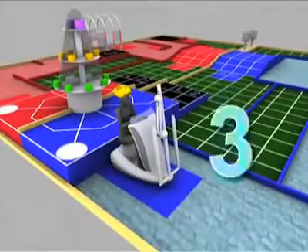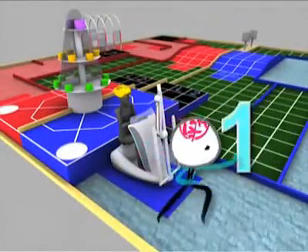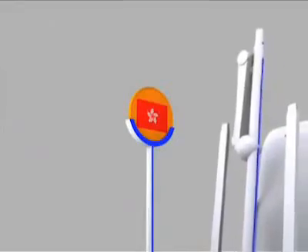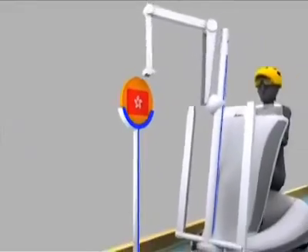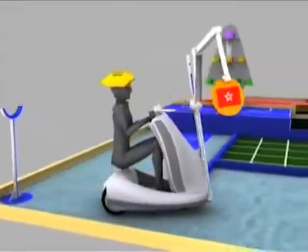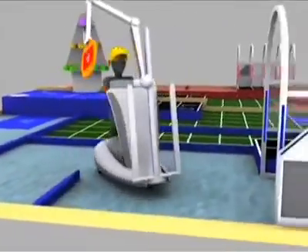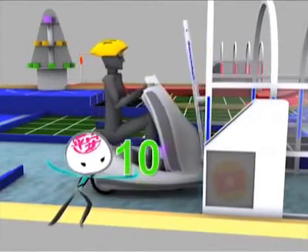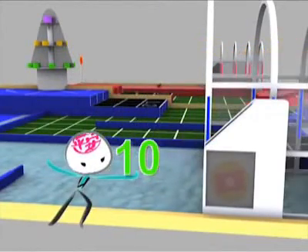We have three minutes to go for the competition. An operator rides on the manual robot to do the controls. The manual robot picks up the token and goes to the tunnel. Pay the toll before passing the tunnel. You score ten points after putting the token into the token box.